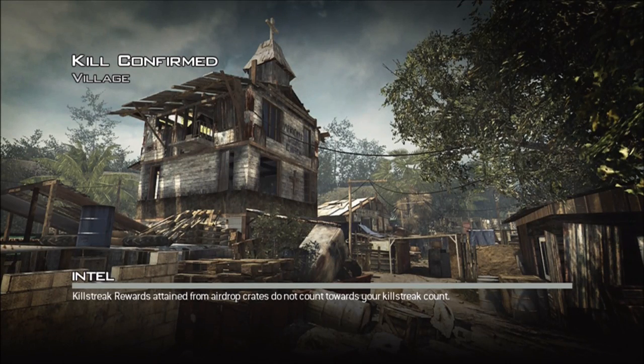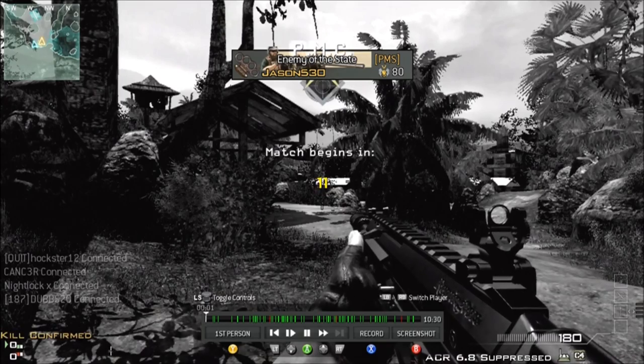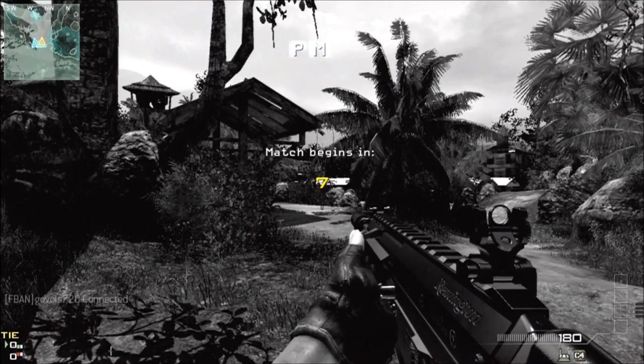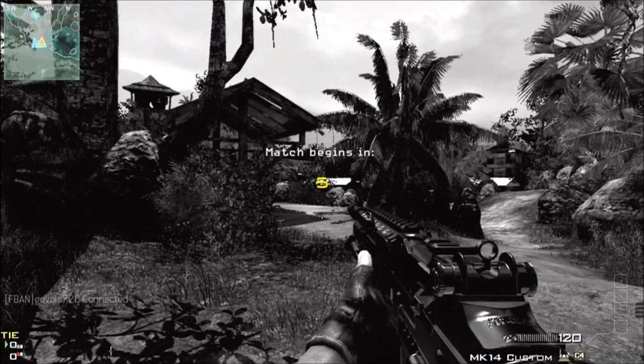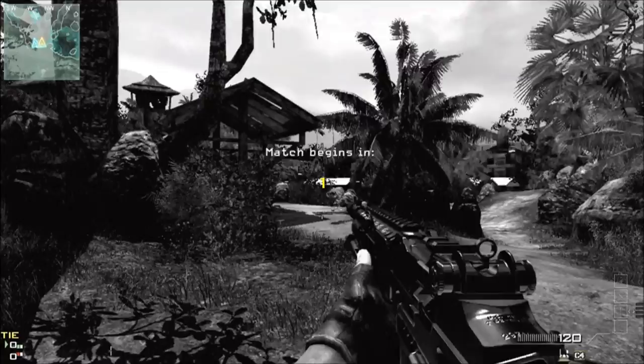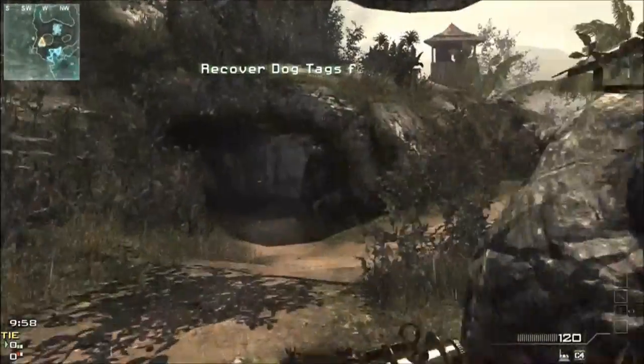What's going on dudes, Jason here with some kill confirmed on Village using the MK14 with silencer and rapid fire. As you can see in the very bottom there, I get a massive amount of kills this game. I go 84 and 3, and that basically means two things: one, the kids I'm playing against are not that good — you could even say they're bad.